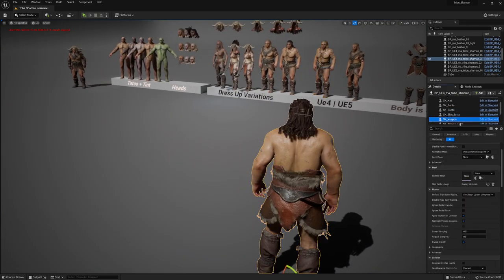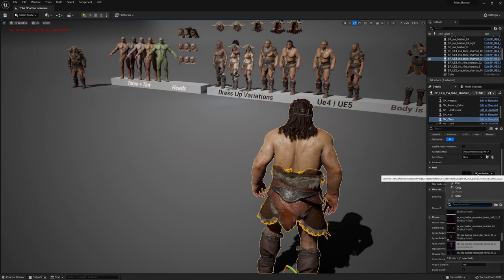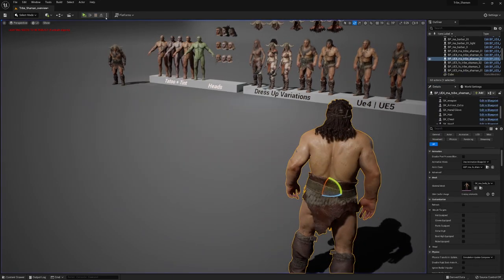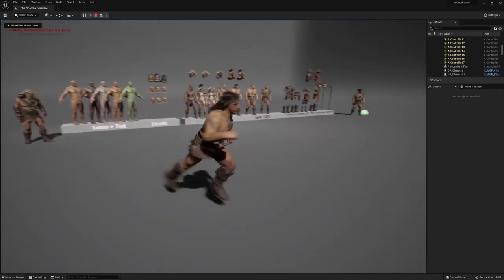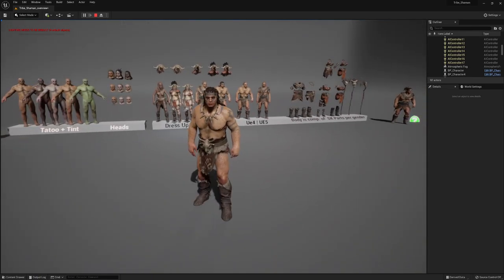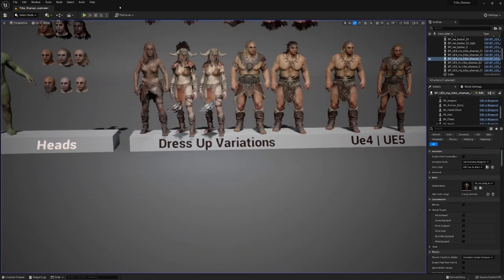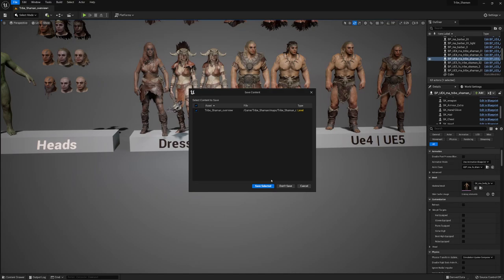If we put this on the player character — let's go to chest, I'll add this one — and hit simulate/play, you can see it moves pretty well with the movement. And if it's too much, you can always exaggerate or lower the cloth simulation values; it's all doable.